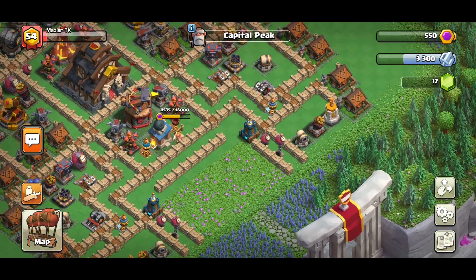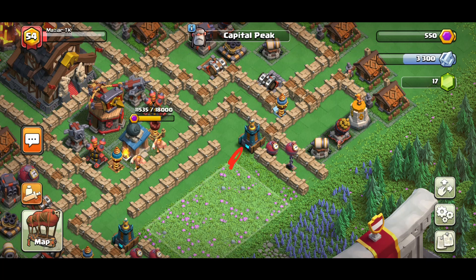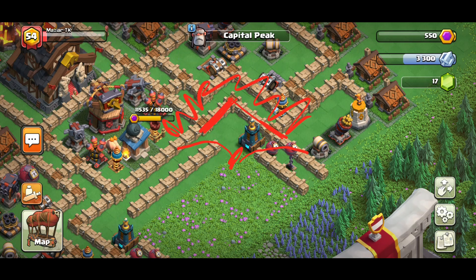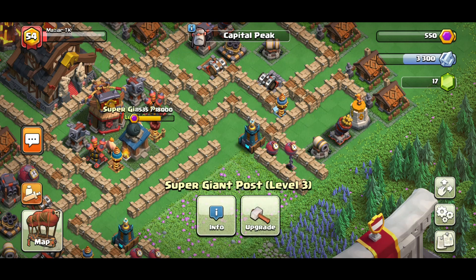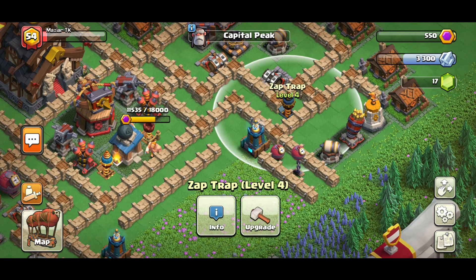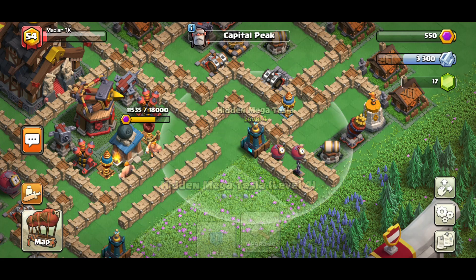Those zap traps are placed far because in case anyone drops a ram — if you drop a ram on this corner it will either go from this wall or that wall, and not into the empty areas here, because there are no defenses around those areas. Even in the empty spots, there's the giant pose and the cannon, which is going to make the ram go even lower than expected. The zap trap and the lock launcher are for the other side archers, but they also help with the rams. This tesla pops up really fast to destroy that ram quickly.